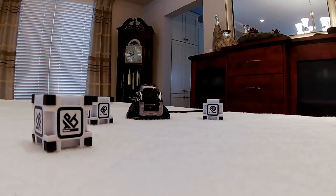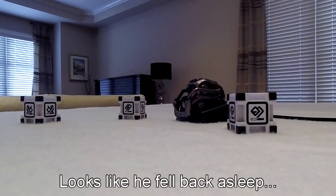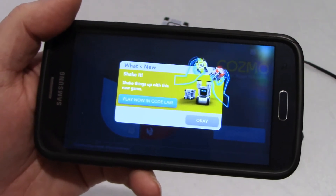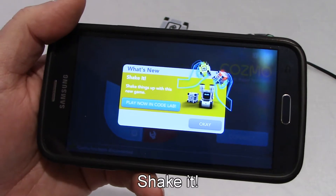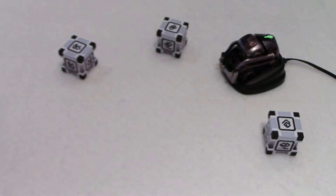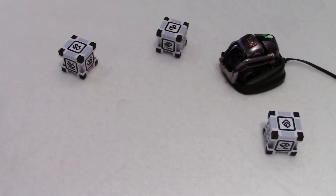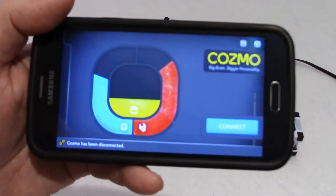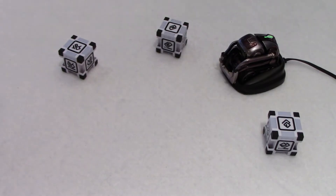I woke up Cosmo this morning and I was surprised to see that there was a new game from Anki, as you can see here. 'Shake things up with this new game, play now in Codelab.' So I'll just click on OK. And as always, you only get this message the first time you turn your app on, then it will disappear. So I need to connect to Cosmo as usual.